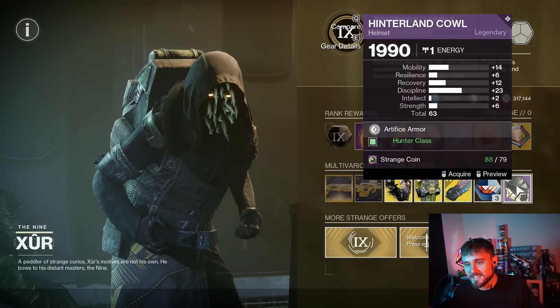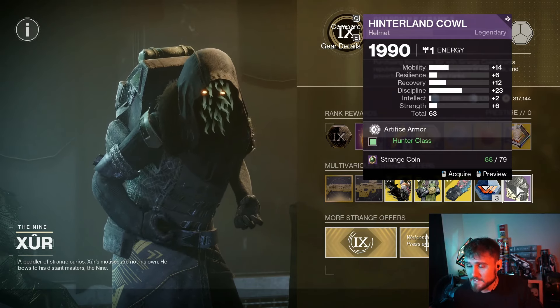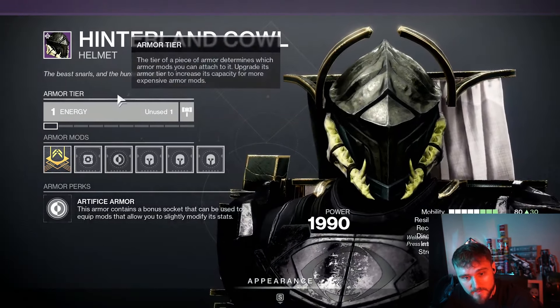PSA: Xur has just arrived in Destiny 2 and he's bringing some crazy loot for the Final Shape. He has Artifice Armor available — if you get 79 Strange Coins, you can go to him and straight up just buy Artifice Armor. We've never seen this before.